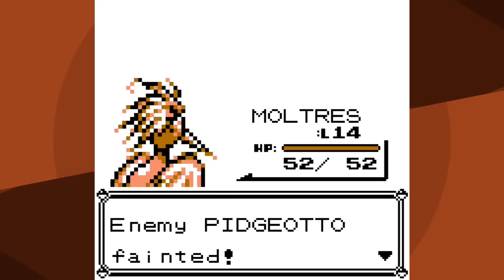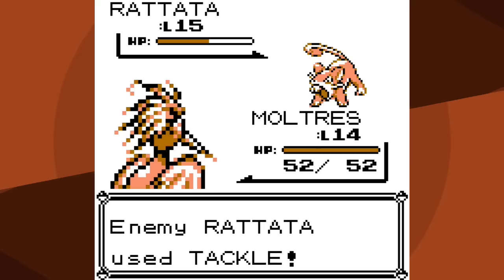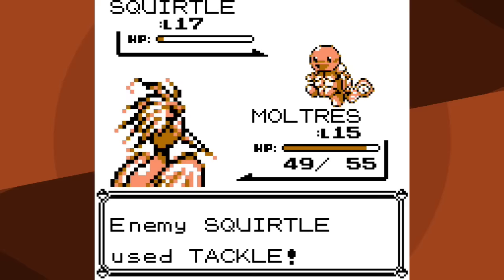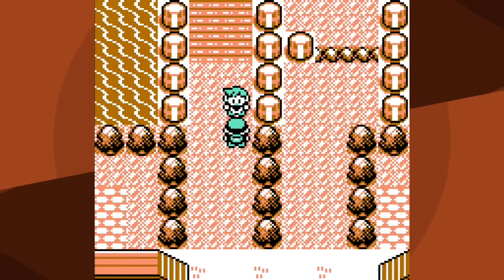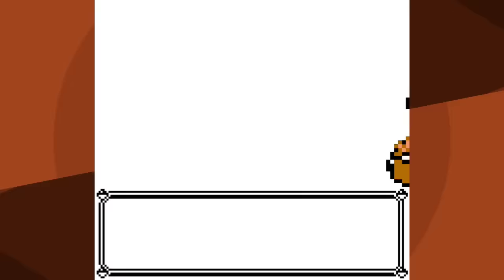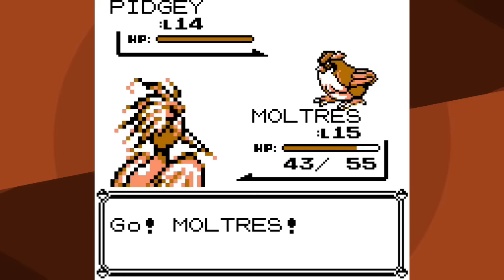Abra you can just use Peck. Rattata - you'd think to use Fire Spin but I opt for safety, and it should be a three-hit KO, but I got a critical hit so it was only a two-hit KO. With Squirtle, Peck is a four-hit KO and Squirtle's water attacks are not too scary, and I beat Rival number two. But don't fool yourself - this took about... I won two times in probably ten attempts. 20% is not a great win ratio, but that's Fire Spin for you.